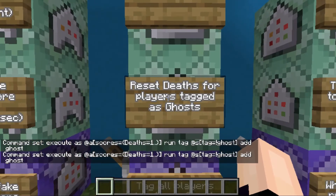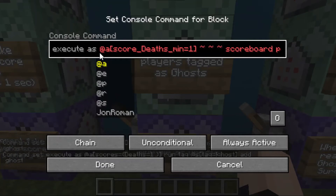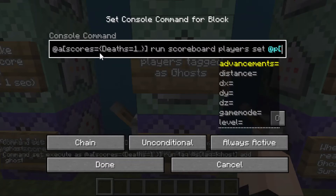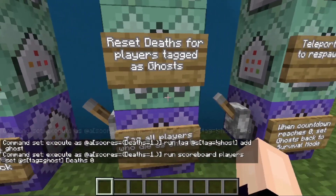Then we're going to reset deaths for players tagged as ghosts. Execute as at all players with a minimum score of one on the deaths objective. We delete the tildes, replace with run, then scoreboard players set — that's fine. We replace at p with at s and set their deaths to zero. Hit conditional because it's a chain command block.